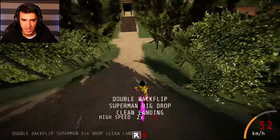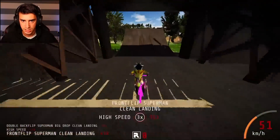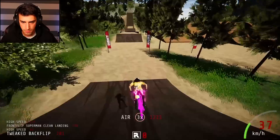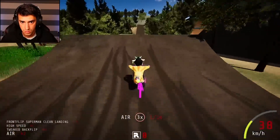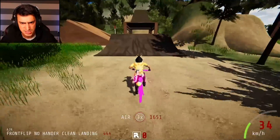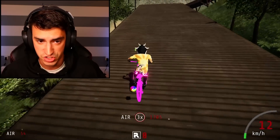Double backflip — just like that! Don't jump. Front flip no-hander baby — nice! Can I make it up this? Oh yeah, easy. I love this trail, this is a good path.